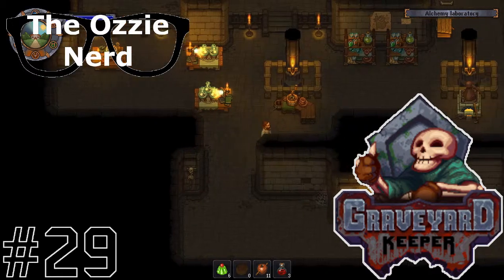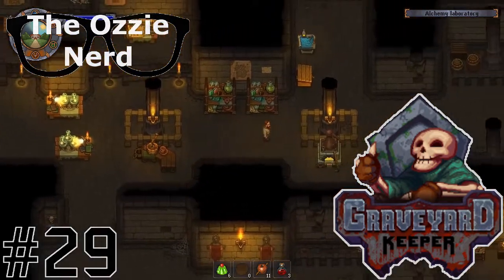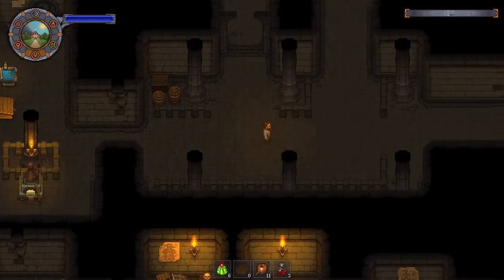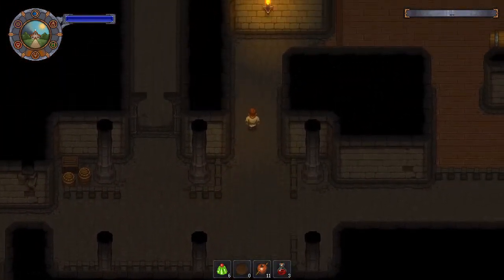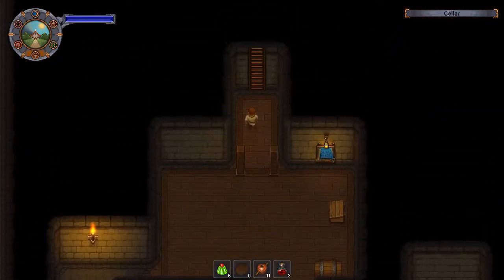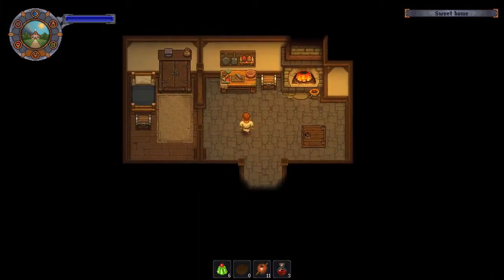Welcome back everyone, welcome back to Let's Play Graveyard Keeper. This will be part 29 of our Let's Play. In the last episode, we finished up, we built the alchemy bench level 2, we started doing a little bit of alchemy, and we decided that we're going to deal with zombies this episode. And that's what we're going to do.